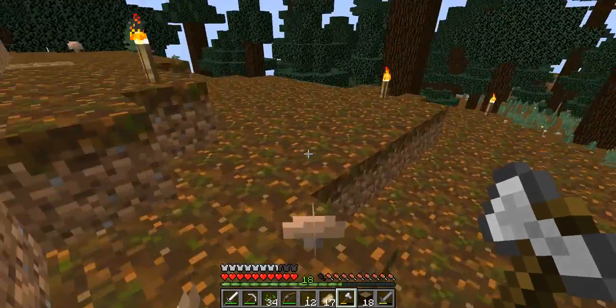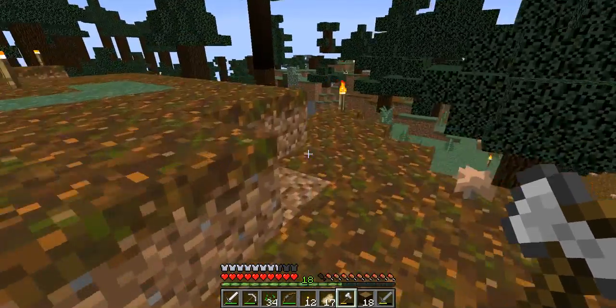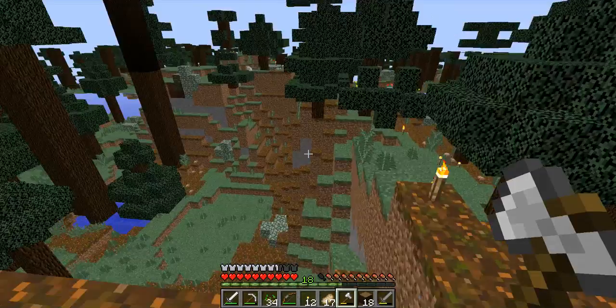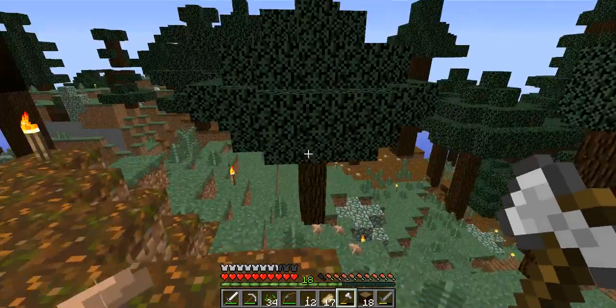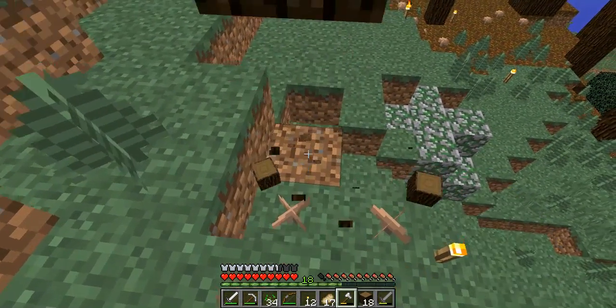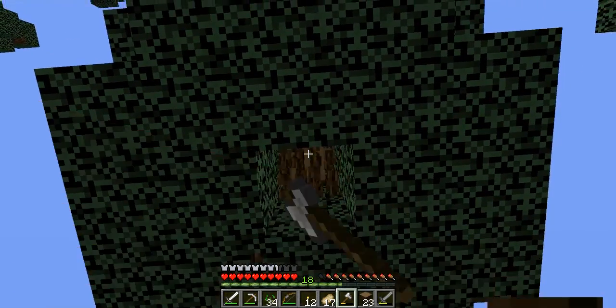We're going to build a wall around a little area to build on. This whole section is going to be walled in right here, and it'll pretty much just mark out where the entire facility or building is going to be. Right now, I'm ripping out every single tree in the area on the location that we're going to build at.